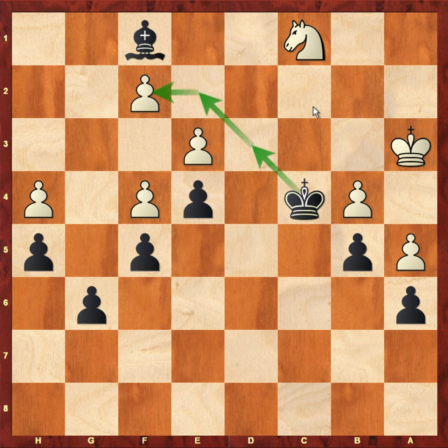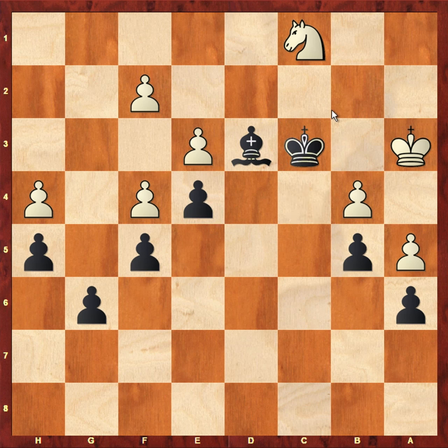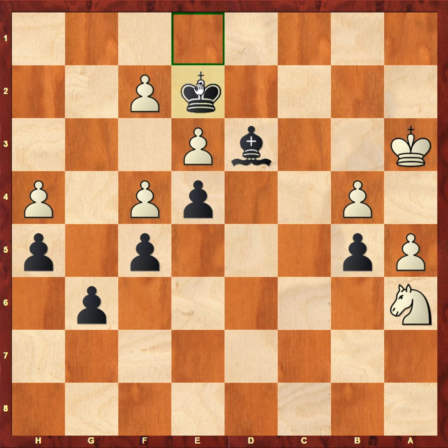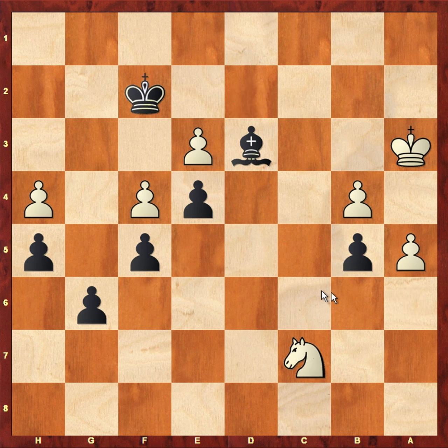After king to a3, instead of bishop f1, a very tempting move for black to play is king to c3, which looks faster than bishop f1 to reach the f2 pawn. But the problem is white would play knight to b3, which prevents king to d2 and also gets ready to bring the knight to c5. So black would have to play king to c2, and after knight to c5, king to d2, knight takes a6, king to e2, knight to c7, king takes f2, a6 — white is winning the pawn race and queens first.